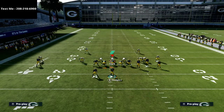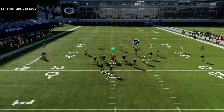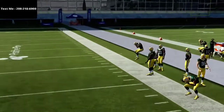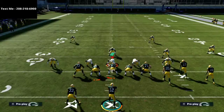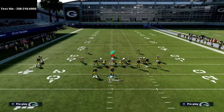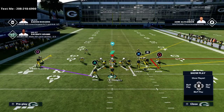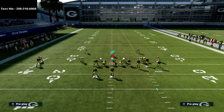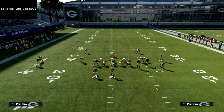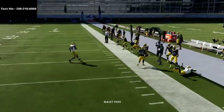Now applying this to quarters coverage — we motion snap Tayvon Austin and watch what happens: that corner goes to guard Davante Adams, not the circle receiver we want him to guard. The problem is the circle receiver is not far enough into his area to actually threaten vertical. In this situation, you can try a couple of different route types. Another route you could try is a whip route or zig route — but unfortunately that particular option doesn't accomplish what we want.